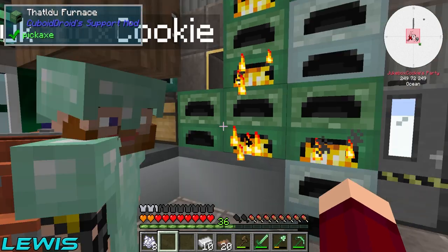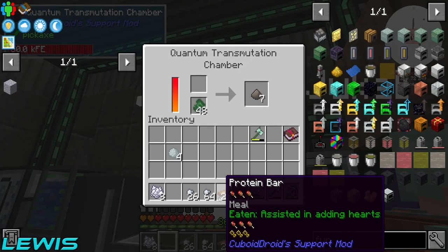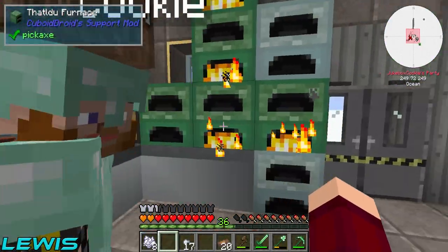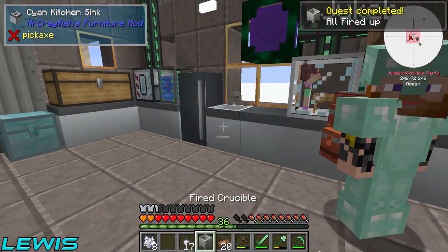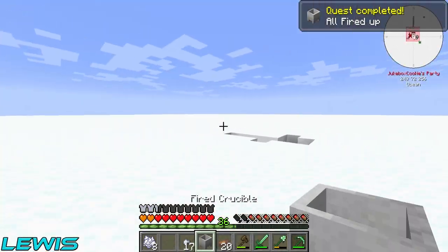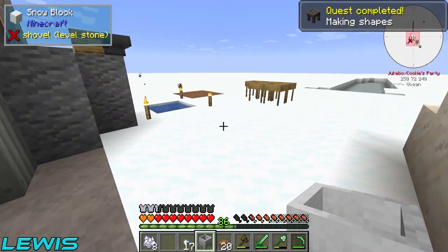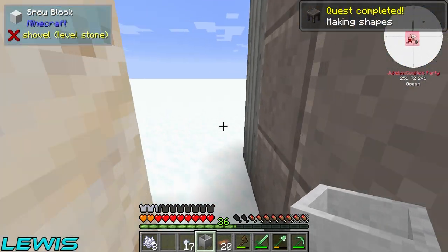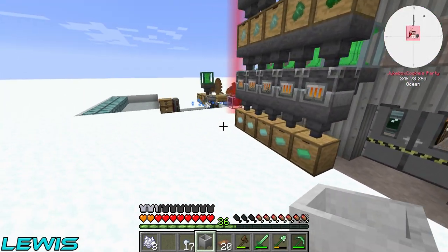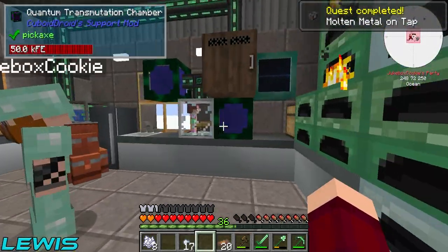Bang that in there, take those out — hand it to the quest book. Are you still on infinite iron grind? 64 in there. Wait, are you getting a fired crucible? Yeah, I'm getting a fired crucible. As I say that, we got a fired crucible. So this contains lava — lava belongs outside. Do you agree with that? I don't care where it is, as long as it's not next to all of our wood. I'm putting it here — that looks perfect.